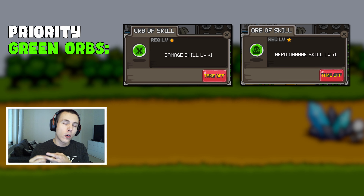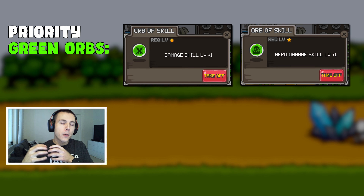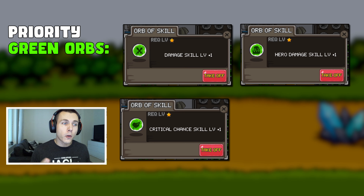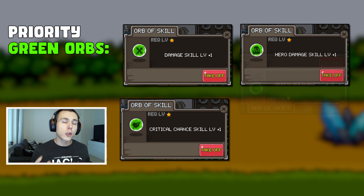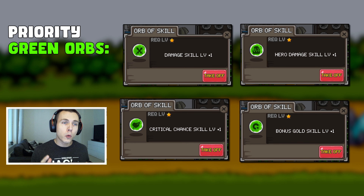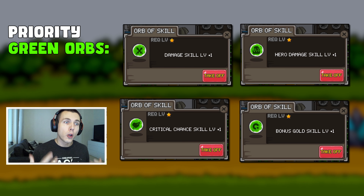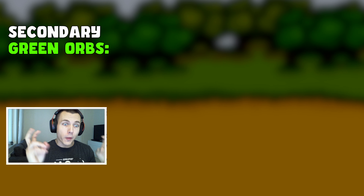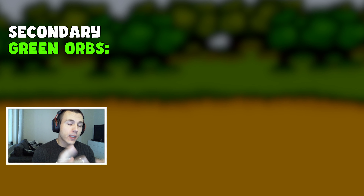The best green orbs to get for your build are the damage skill level +1 orb and the hero damage skill level +1 orb — they both give 2.5% extra damage for your whole build. The critical chance skill level +1 orb is also great, giving +1% critical chance for your whole build. The bonus gold skill level orb is really good but only works in a gold build, so if you're running a gold build include that one, but it doesn't do anything in a free auto battle build like this example.